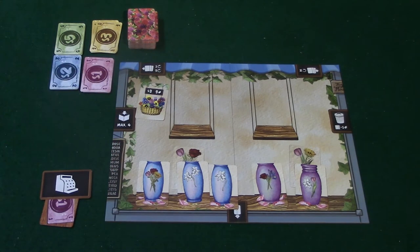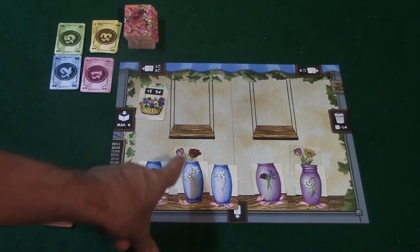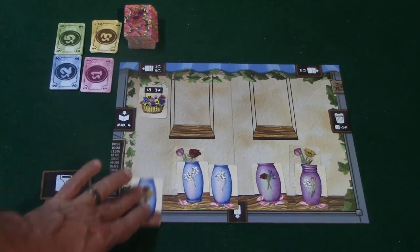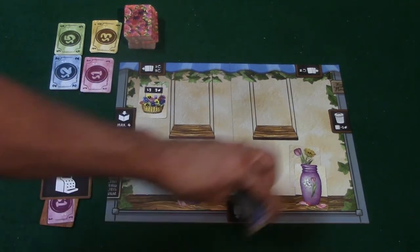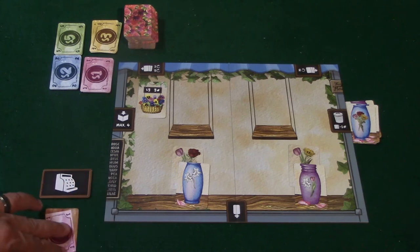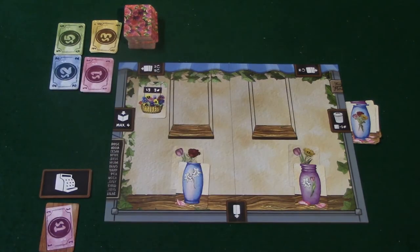You're going to be doing this for three rounds, and at the very end you're going to count up all of your points. You'll count the petals for each vase that has the required flowers in it — so this will be one flower power, this one will be three flower power, this one will be another three flower power. Any empty vases are going to go into the trash, and any cards you have left over go to the trash as well. Cash is scored at one flower power for every five dollars you have. For every two cards in the trash you're going to deduct one point.